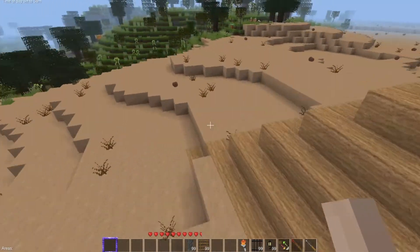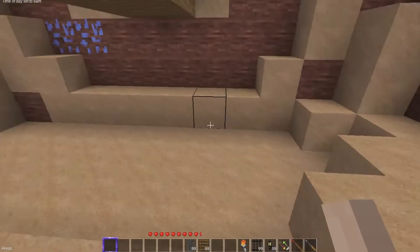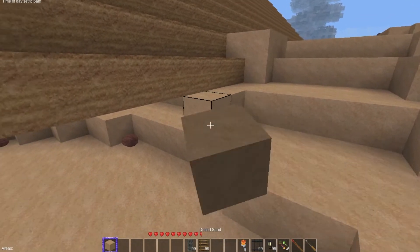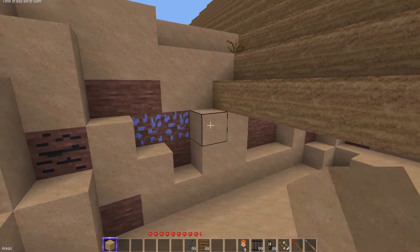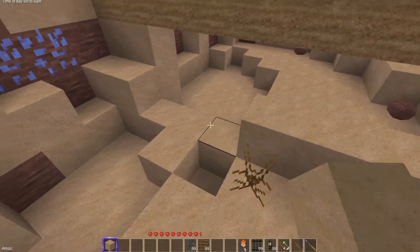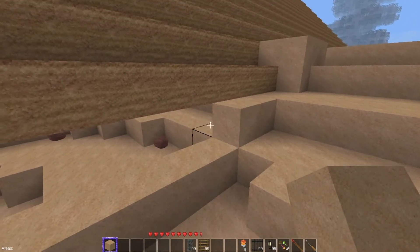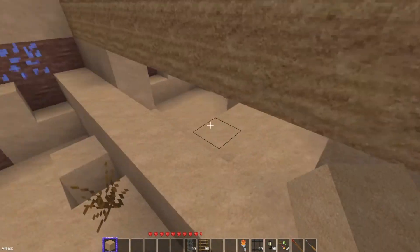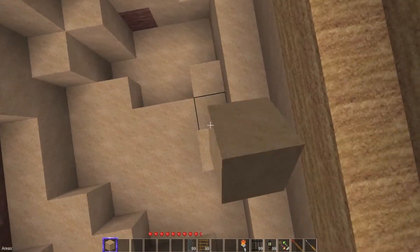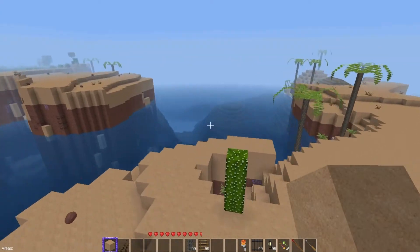I want to make sure my pyramid has no gaps and we're not covering any trees. That turned out pretty cool except for right there. No biggie — just take a block. Having that gap there would have literally driven me nuts.